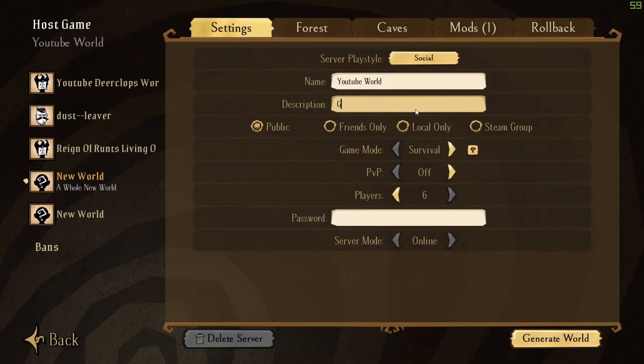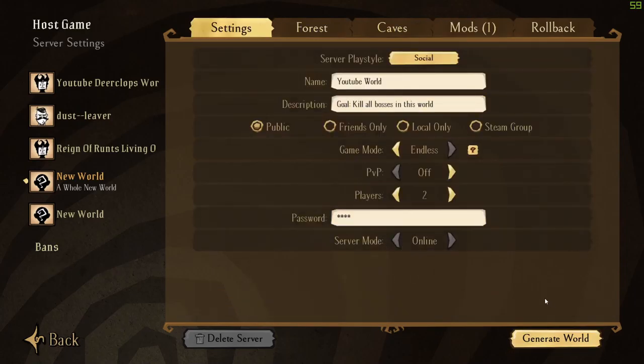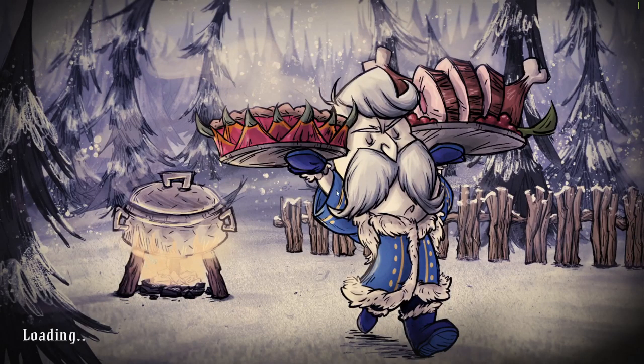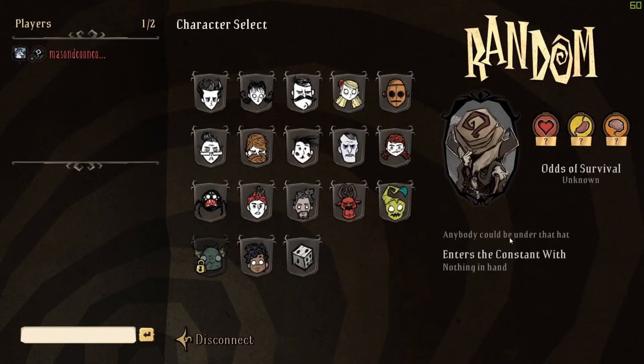Alright, are you making the game? I will add a description and we are good to go. You should be able to see the world now. Is it called YouTube World? Yeah. What character do you want me to be?